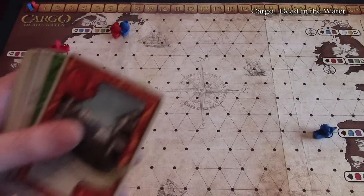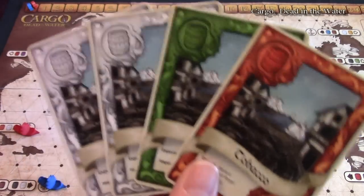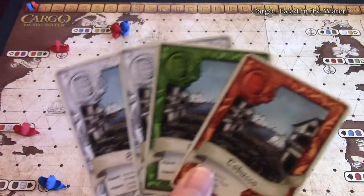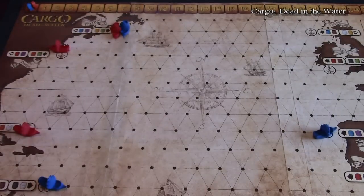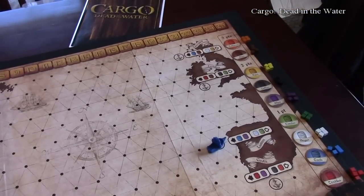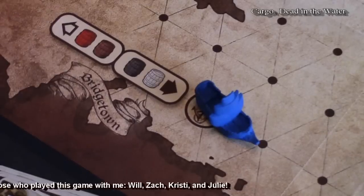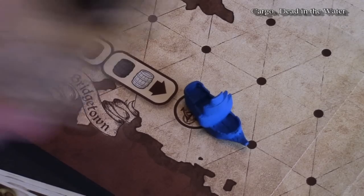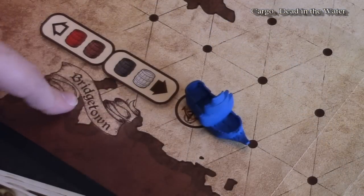Then you'll get a hand of cards. The most important ones are the commodity cards — these are the different things you'll be exporting and delivering to various places in the world. For example, if you go to a place that's exporting sugar and you have two sugar cards, you can trade them in. Bridgetown over here is exporting sugar — you can tell because the card matches: white card, white sugar, and the little white barrel on the board matches the card. So you know Bridgetown is exporting sugar.